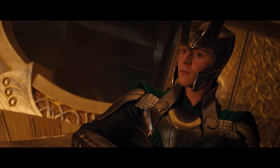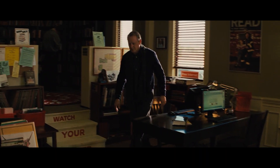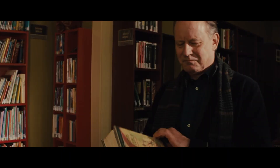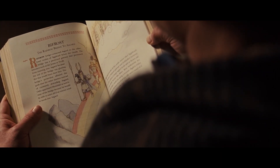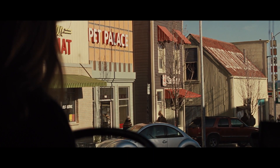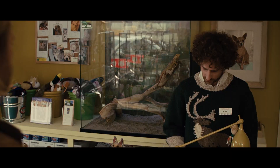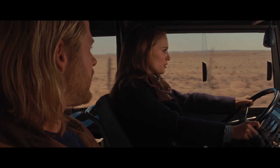Back on Earth, Selvig is in the library using their computer to contact someone who might be able to help them with S.H.I.E.L.D. Just as he's leaving, he stumbles across a book about Norse mythology and notices similarities between it and everything he's seen over the last couple of days. Jane meanwhile is sat waiting in her van and spots Thor headed to a pet shop where he demands a horse. Sadly they're all out of stock, so Jane instead offers him a lift, since she really doesn't have much else to do now that all of her research is gone.